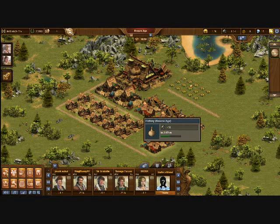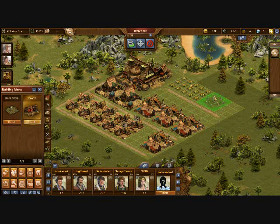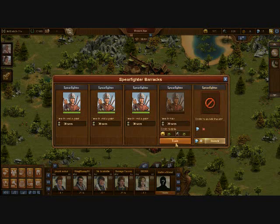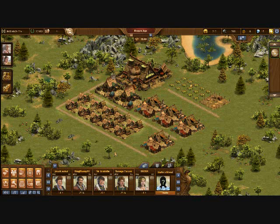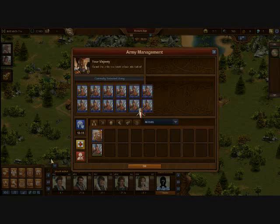Diamonds are those blue things up there in the upper right corner. They're pretty much special coins that you actually have to buy with real money, but every once in a while you'll get missions that give you diamonds. They're the only currency in this game that transfers through other worlds — so I have 15 diamonds on this world, and if I go to another world I'll still have 15 diamonds. Now as you can see, I have a full set of spear fighters to defend my city — that's pretty much all you're going to need until you unlock soldiers or archers.